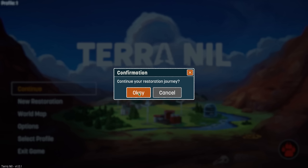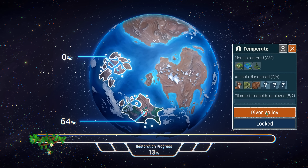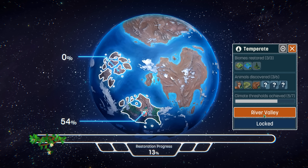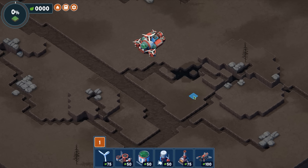Let's go ahead and jump into my main game. Here you can see we have a few different climates in the world. I've already accomplished a little bit of terraforming here in the River Valley, but I didn't quite accomplish everything. I'm going to jump back into this and use it as an example for how the game works. The game is first going to tell us there are a few different goals — the first step into any restoration endeavor is to restore the water and the plant life. We need to get the toxins out of this world one way or another.